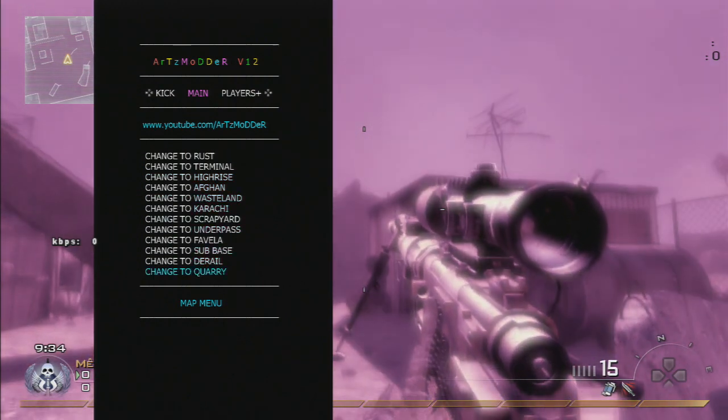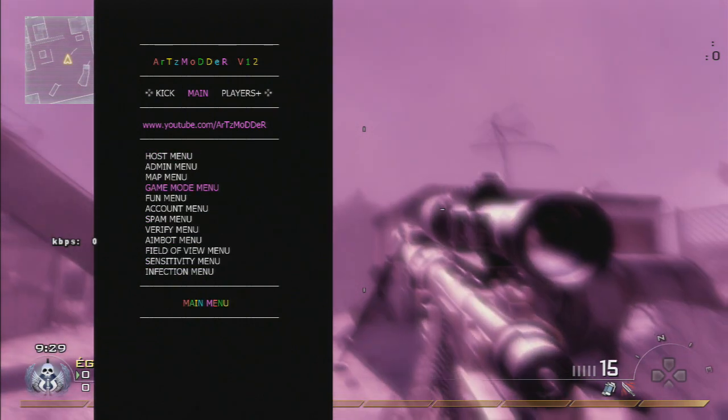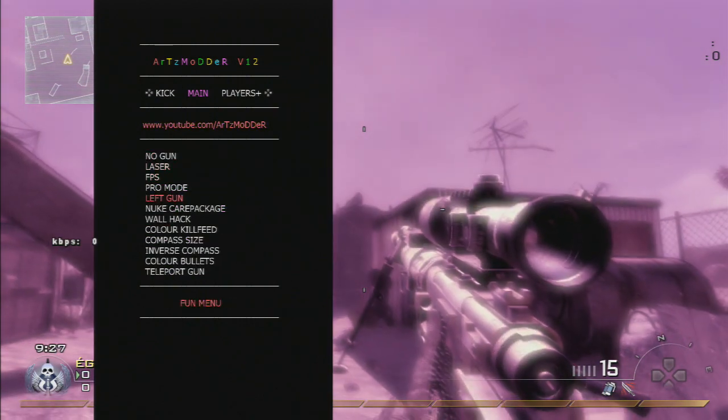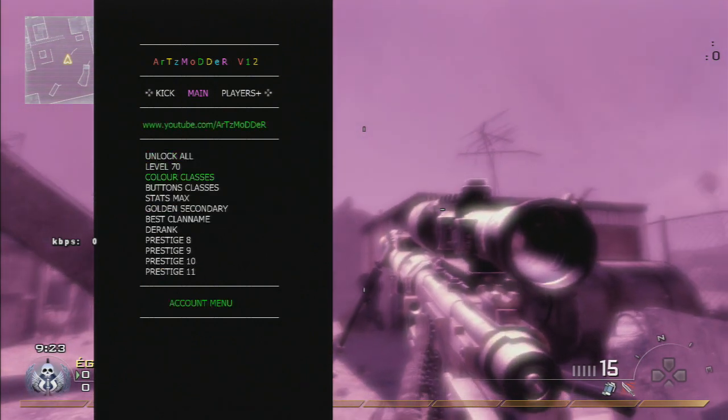As you can see, it has a lot of options — it's a pretty big menu and I didn't find any problem with it. It's very stable with no lag. If you want to go into the kick menu or player plus menu, just click D-pad left or D-pad right.